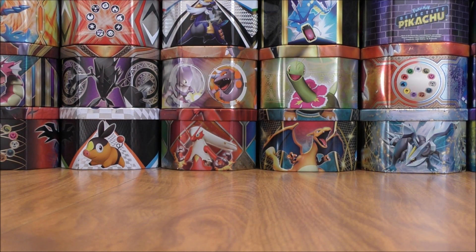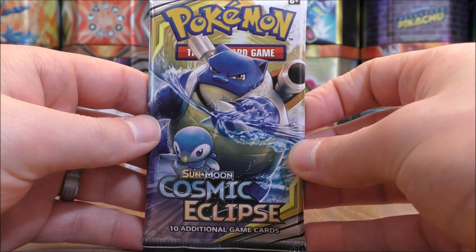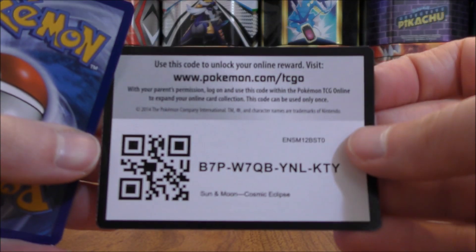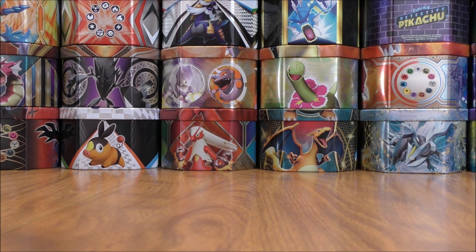And the final card would be an Ursaring. With 271 total cards in this set, there are some competitive cards — some decent trainers out there like a Tag Switch or a Great Catcher. Could get something good here. However, in some of my past Cosmic Eclipse openings, the code cards really didn't matter.